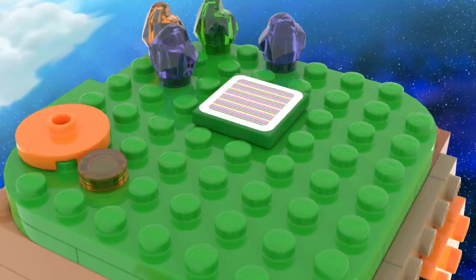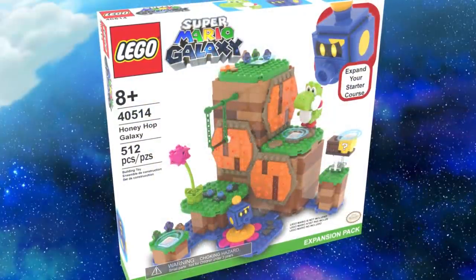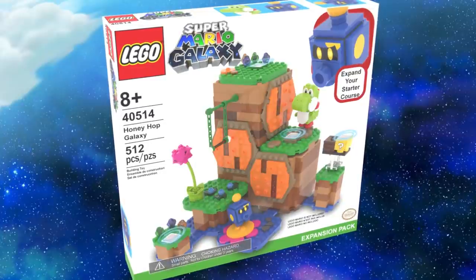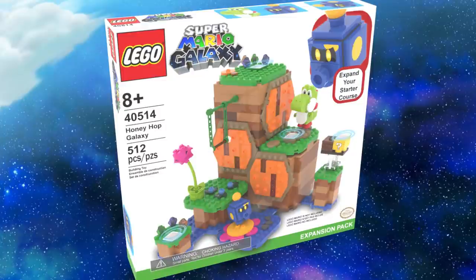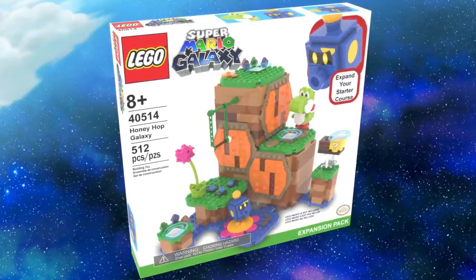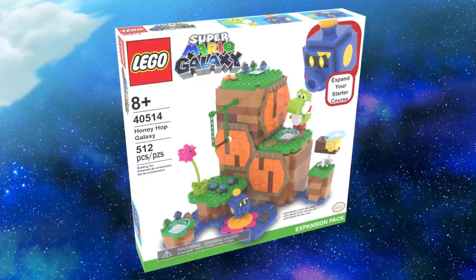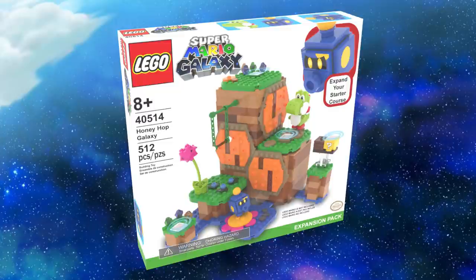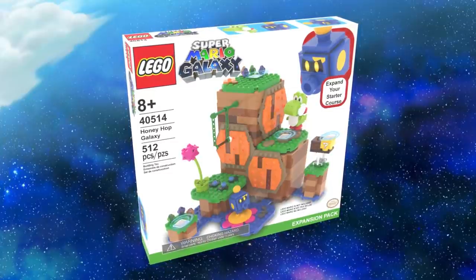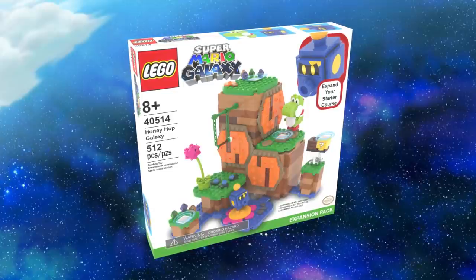Let's move on to the packaging. Here is the box for the set — it is called the Honey Hop Galaxy. I have no idea why I called it that instead of the Honey Hive Galaxy; I guess I was just in editing mode. I also forgot to include Mario on the box — I had a Bee Mario to put on there and just forgot. The set number is 40514, it has 512 pieces, and I really like how this box looks. I put 'LEGO Super Mario Galaxy' instead of just 'LEGO Super Mario' on the box logo. You can see it on the sides as well. There are only two characters in the set — if LEGO were to actually release this, they would include a ton more characters, probably a lot of exclusive ones. It says 'expansion pack,' there is a choking hazard logo, and it says 'expand your starter course.'